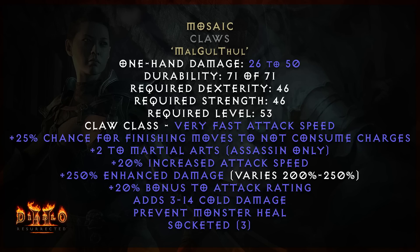Mosaic goes into claw-based weapons, using Mal, Gull, and Thal runes. Mosaic gives you a 25% chance for finishing moves to not consume charges. It also gives you plus 2 to martial arts skills, 20% increased attack speed, enhanced damage on the weapon up to 250% — as of the making of this video it varies from 200 to 250. It also provides plus 20% bonus to attack rating, adding 3 to 4 cold damage.